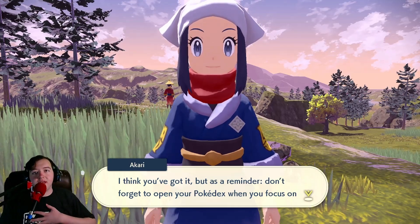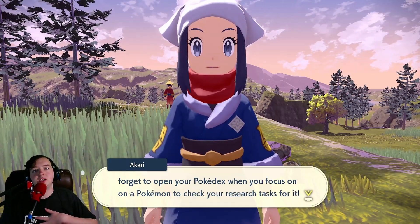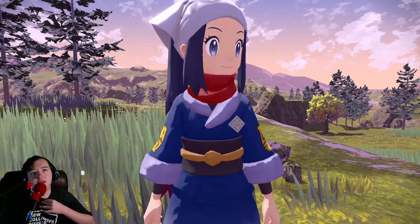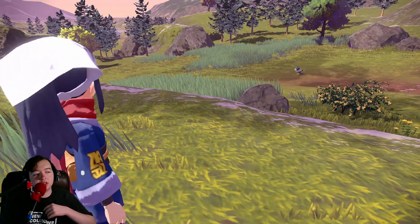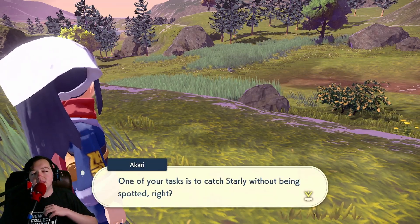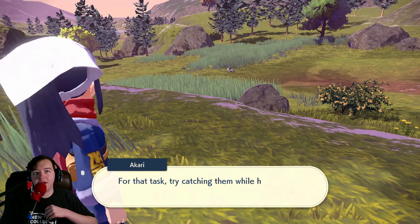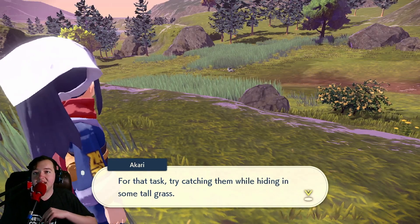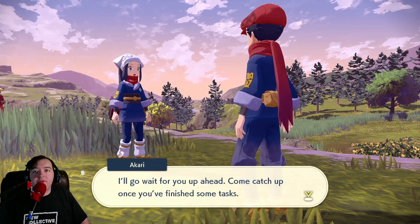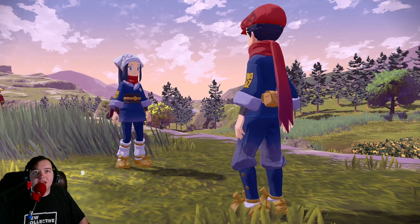I think you've got it, but as a reminder, don't forget to open your Pokédex when you focus on a Pokémon to check your research tasks for it. Okay — down. Yep, we're going to check it for Starly next. One of your tasks is to catch Starly without being spotted, right? For that task, try catching them while hiding in some tall grass. I'll go wait for you up ahead — come catch up once you finish some tasks.